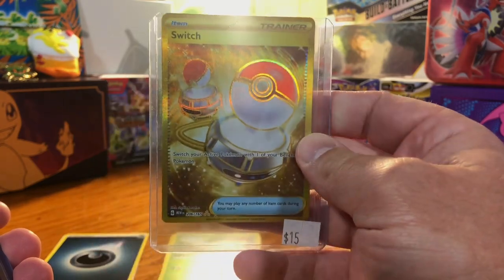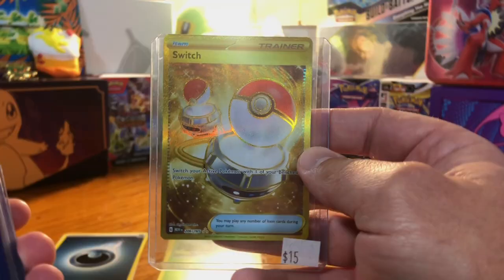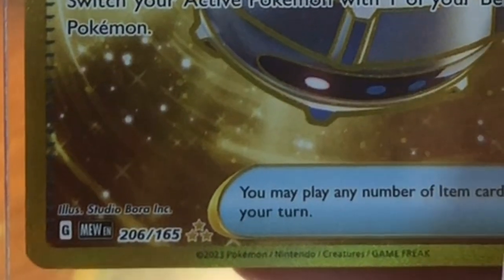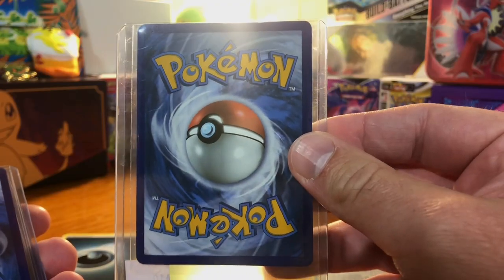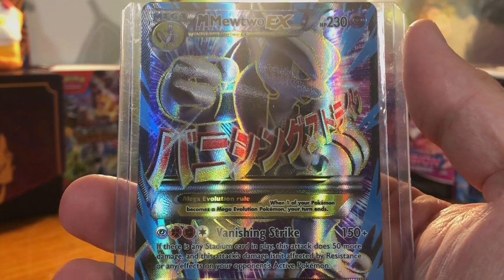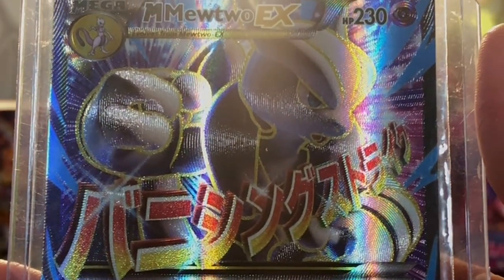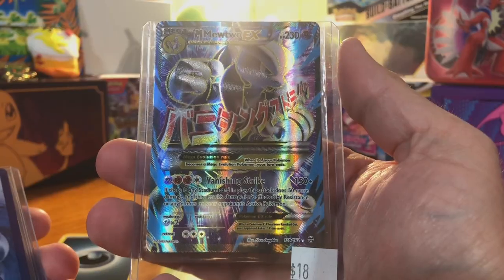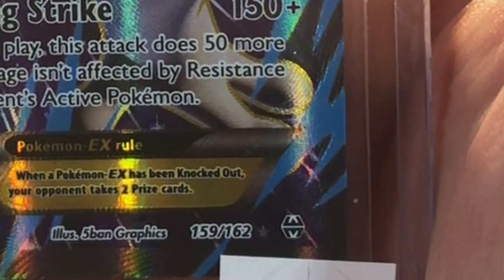The gold switched to 151 today — I see what's going on, and I am not going to complain about that. These cards are looking so nice. What the heck — Mega Mewtwo EX full art! Oh my gosh! I think it's from XY Breakpoint or Breakthrough.